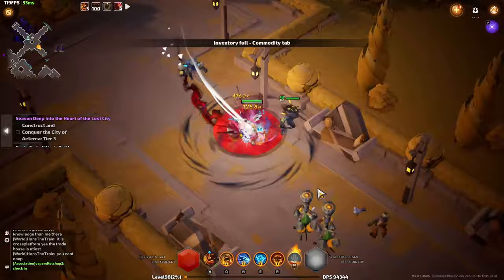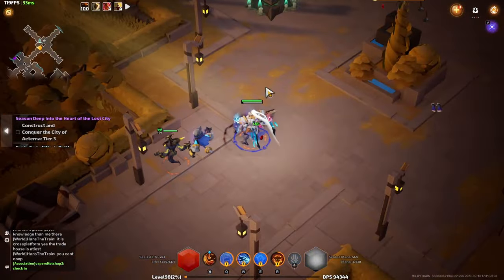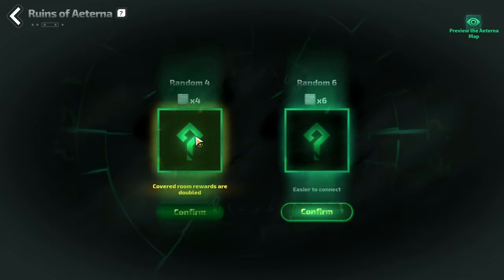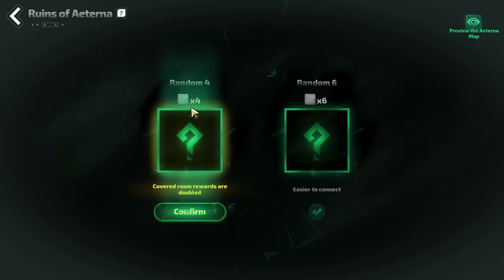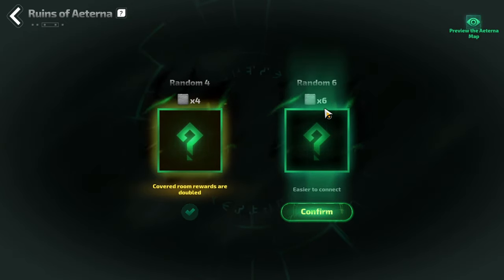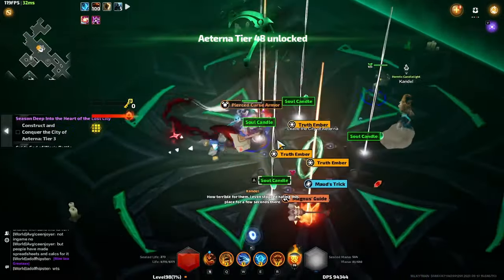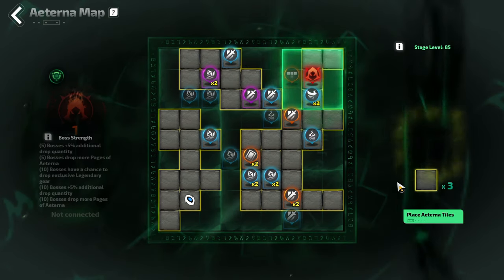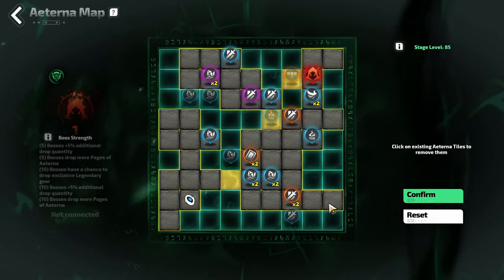The City of Eterna becomes available as early as Chapter 1. Every zone you will encounter a Monument of Eterna — this is how you gain access to the Ruins of Eterna, where you will complete different challenges to build a path through the City before eventually entering it, conquering it, claiming all the loot, and defeating the boss. The goal of your pathing is to connect to the boss room and then as many reward tiles as possible, because the more reward tiles you have, the more rewarding the boss.